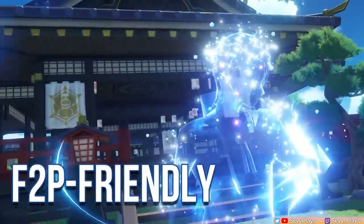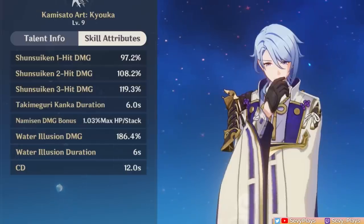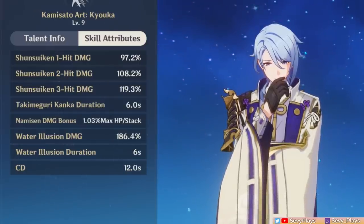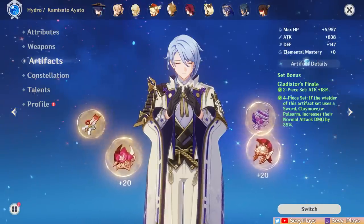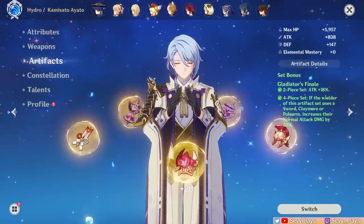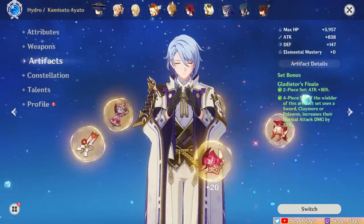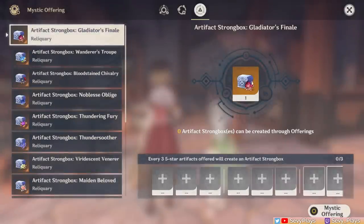While he's very easy to use and understand, he's also very free-to-play friendly to build. Although primarily attack scaling, Ayato's normal attacks partially scale from HP as well, making substat farming a bit more forgiving. When looking at your artifact set options, the ever-reliable Gladiator's Finale is a top accessible option. You will passively farm it from bosses, and you can strongbox it as well, making it very efficient to target.